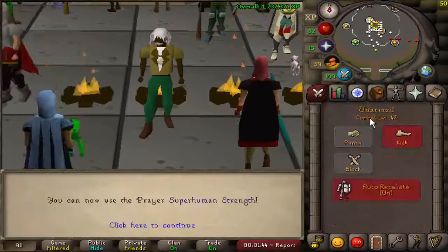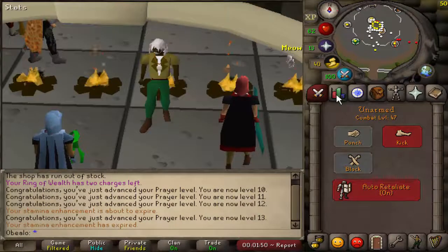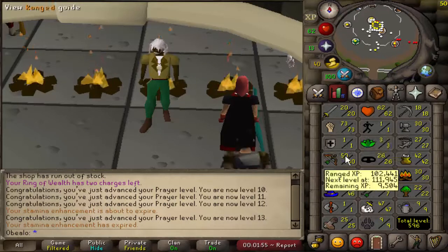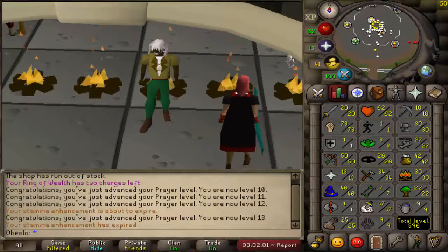Alright, that's done. Here's 13 prayer. This only advanced us technically 1.5 combat levels, but we were 45 before, so it's 2 combat levels. So these are the stats we're going to have: 47 combat, 62 HP, 73 strength, 50 range, 13 prayer, 20 attack. I'm interested to see how this will go, so let's go get some gear.